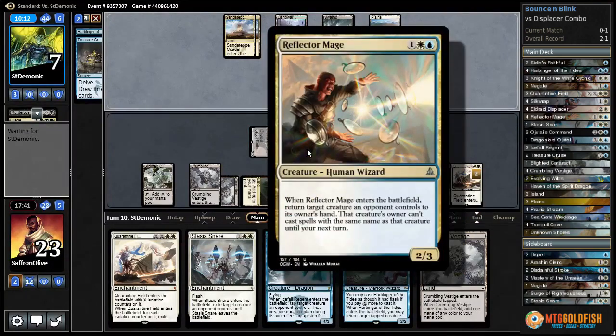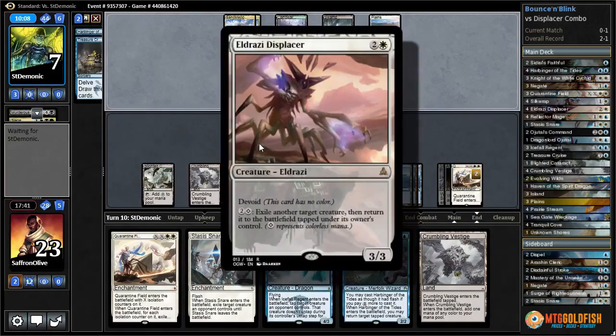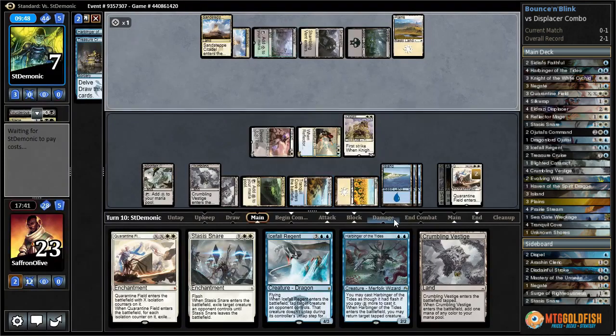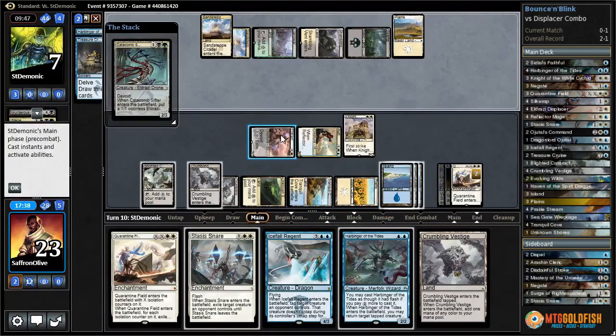This only hits creatures opponents control, so we can't - it would be sweet if it hit anything, then we could blink it with Displacer to bounce the Displacer in response to removal. It'd be a little awkward that we couldn't recast it, but still. There's the Catacomb Sifter.